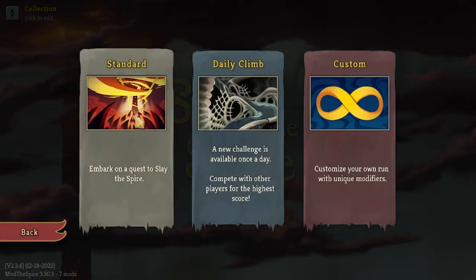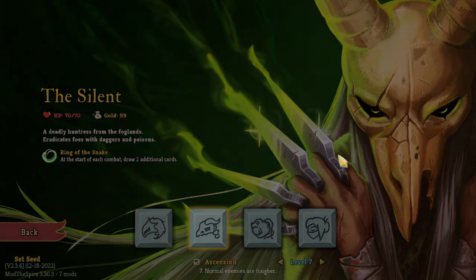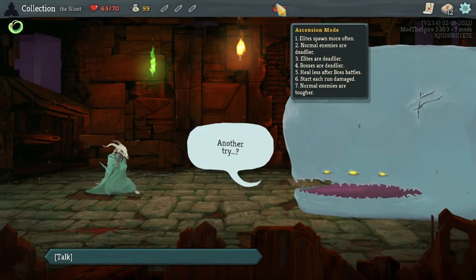Let's get started with our run with the Silent. Just like I've done previous times, I'm going to bring it up to the max ascension level that I have unlocked during my challenge runs. This is a challenge run profile, so I don't have all ascension levels unlocked. We're going with the highest I have unlocked, which happens to be level seven. Level seven means that elites, bosses, and normal enemies deal more damage. We heal less after boss battles and start each run damaged.